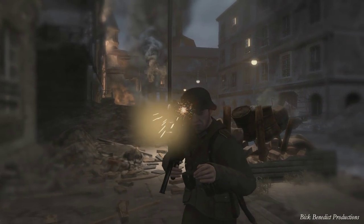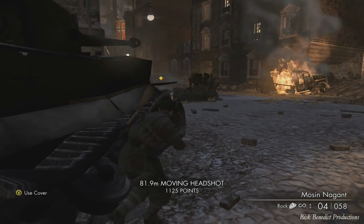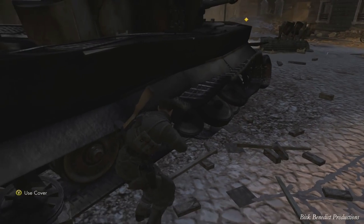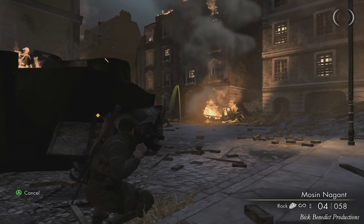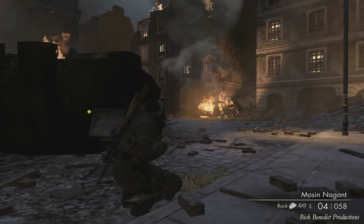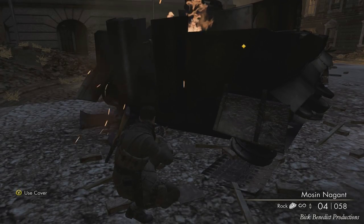That is the third enemy. The next enemy is in that doorway across the way — you may have seen him earlier. What we're going to do is throw a rock and try to get him lured out, because if you could just swap shoulders you could easily hit him. But this is not a game where you swap shoulders — it's just not built into the game.